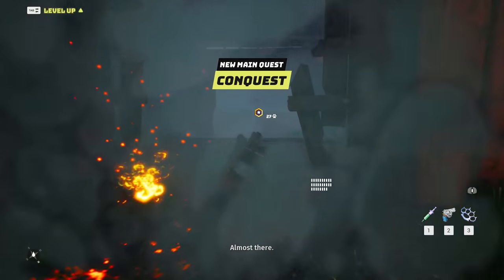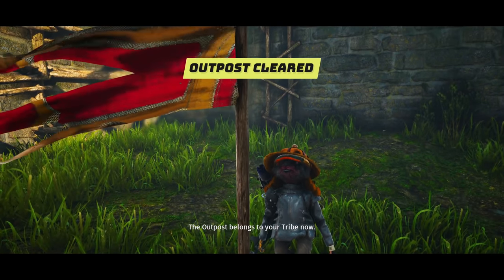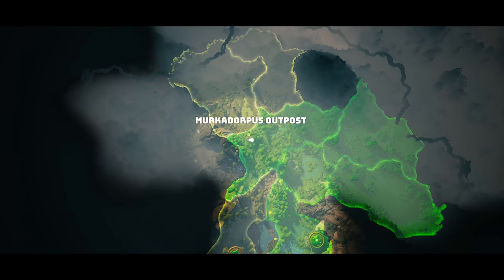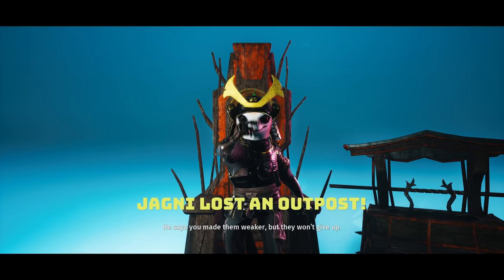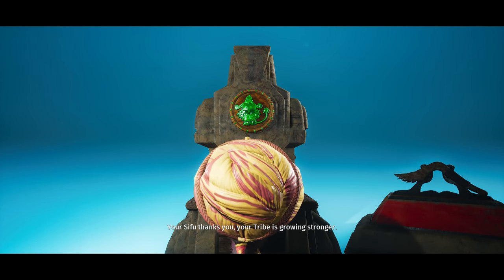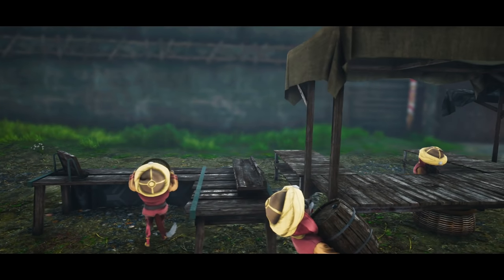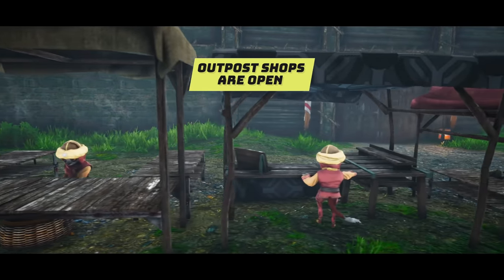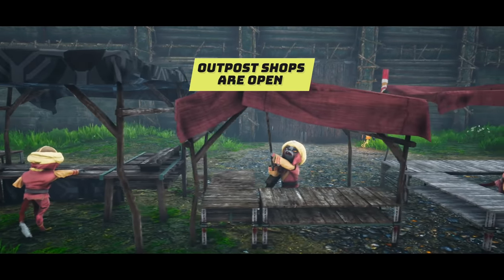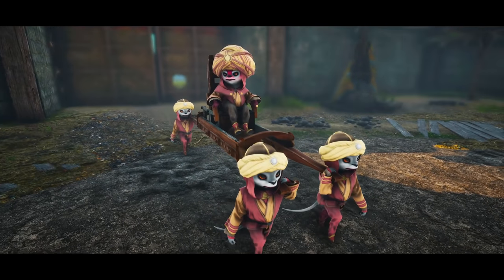It's like capture the flag - oh my gosh, this is a giant game of capture the flag! The outpost belongs to your tribe now. That's how we claim areas - super cool! He says you made them weaker but they won't give up. Your sifu thanks you, your tribe is growing stronger. Outpost shops are open - oh my gosh, they're setting up shop! Gotta sweep the dirt, you know.